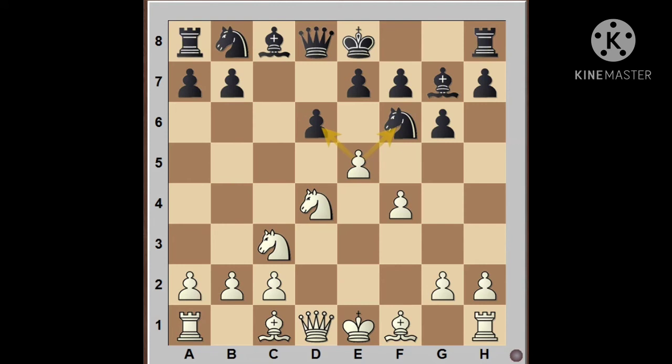Now, after the e5 move, if Black plays Knight g4, he is going to fall into a very interesting trap. White goes for Bishop b5, and now depending on Black's move, White can get a winning position. The best move for Black will be to simply play King f8, and he is escaping from the trap.